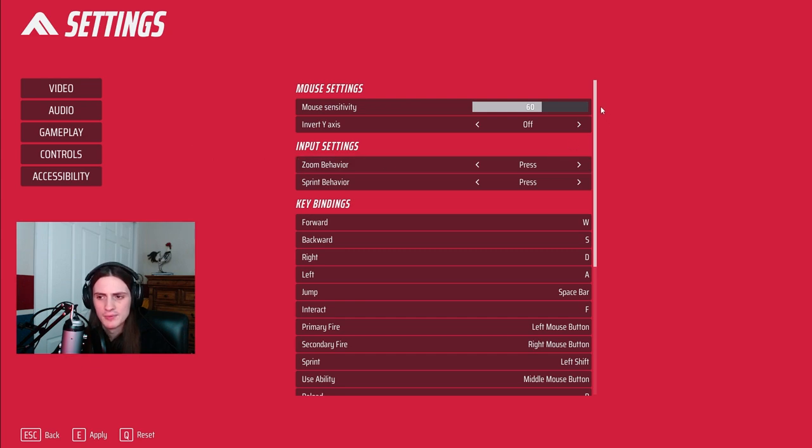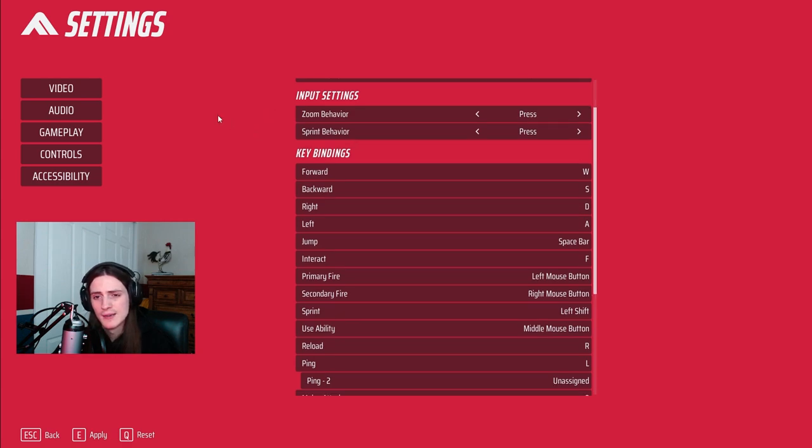For controls, after you find whatever mouse sensitivity works for you, look down at the input settings. For zoom behavior, I keep mine at press because I think it gives you more control. For sprint behavior there are arguments on both sides — if you keep it on press, you don't have to press it again to turn it off, so you don't have to switch between on and off like you do with toggle, and for a lot of people that's more comfortable. What toggle allows you to do is sprint and slide with the same hand — use your pinky on shift to sprint and your left control to crouch and slide.